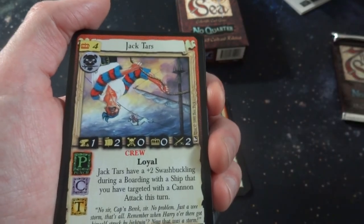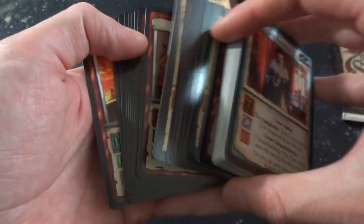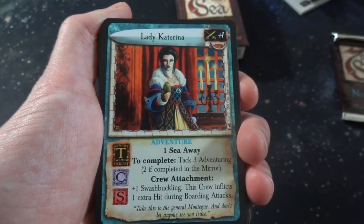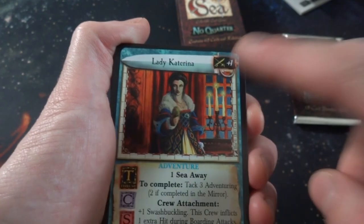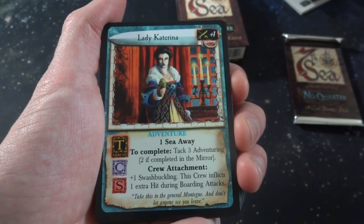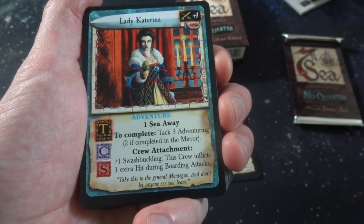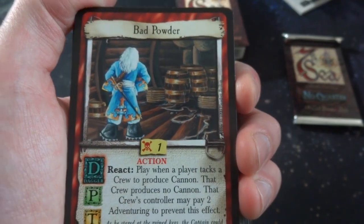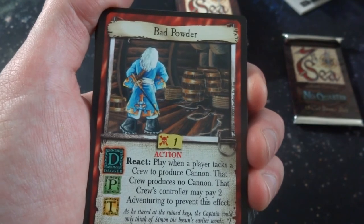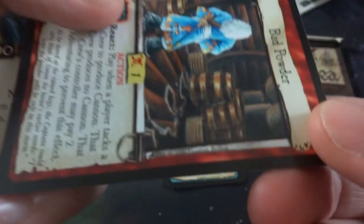This guy's upside down - Jack Tars, he's a crew, he's loyal, he's got a panther with a sword. Very cool, drawn by Ben Peck. Just going to kind of go through these cards - some nice stuff right here. Got Lady Kathrina - looks like she's got one of those gilded eggs. She's got plus one to swording and adventure. One sea away, tack three adventurings to complete it in the Mirror. Crew attachment - one swashbuckling, this crew inflicts one extra hit during boarding attacks. Got Bad Powder - looks like the water came and soaked the gunpowder, now they can't use their cannons. He's got his hands on his hips, he's upset. Drawn by Heather Burton.